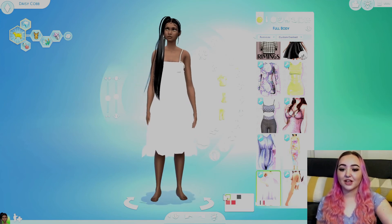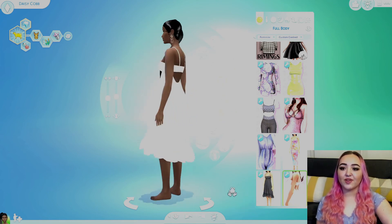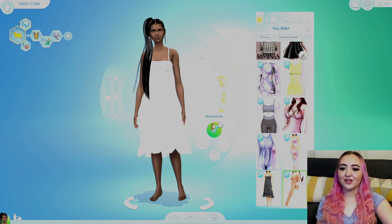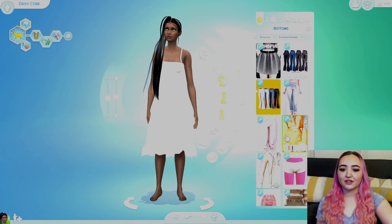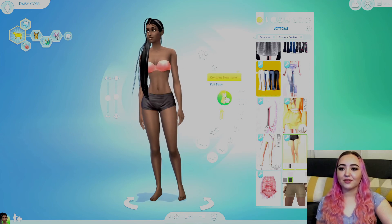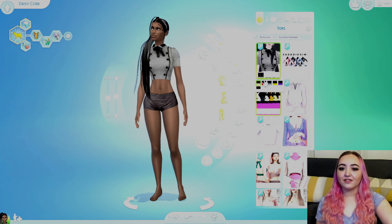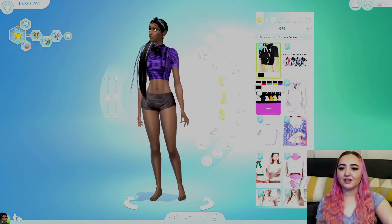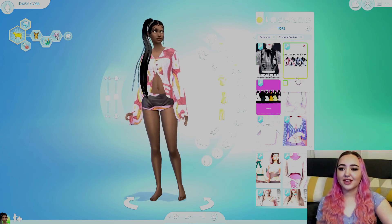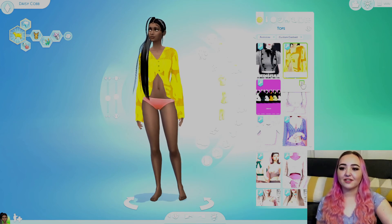And then we have this little maxis match summer dress - we got it both with these little bows and without, so yeah that's pretty cute. Do we have like a plain pair of pants we can throw on to check out the shirts? Not really - we'll throw on these little black shorts. Okay so first off we have this beautiful little prep school-type style top, I love it, that's really cute. And oh it's glitching with the pants.